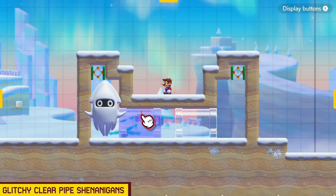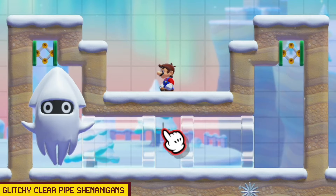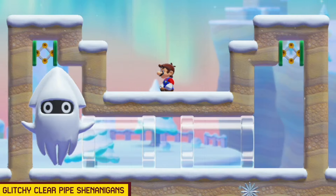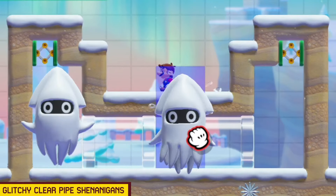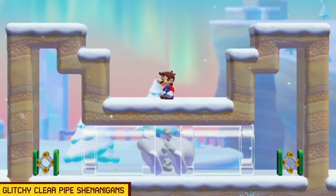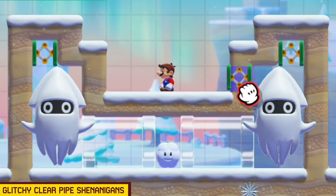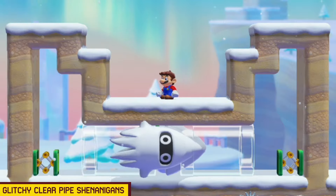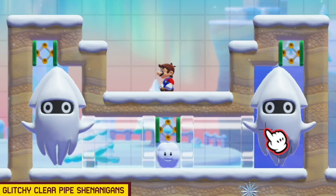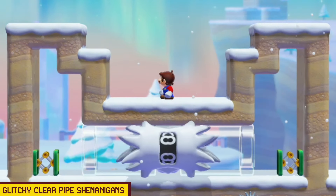Here we have some glitchy clear pipe shenanigans. These springs are going to drop and hit this Blooper and make him go into the clear pipe. He's going to do backflips in the pipe and appear for a very split second in between the pipes as he crosses that line. If there are two of them, the same thing happens but with two images, which looks pretty cool too. Now if we put a cloud and a spring there, they will both get stuck in between the two pipes, which is quite glitchy and funny looking. If we put two, we create some form of abomination — it becomes a new animal altogether. What have we done?